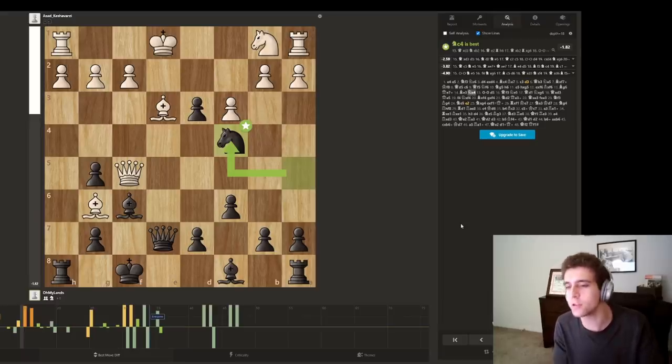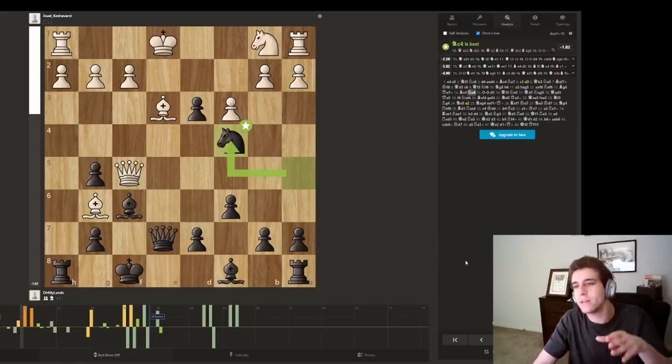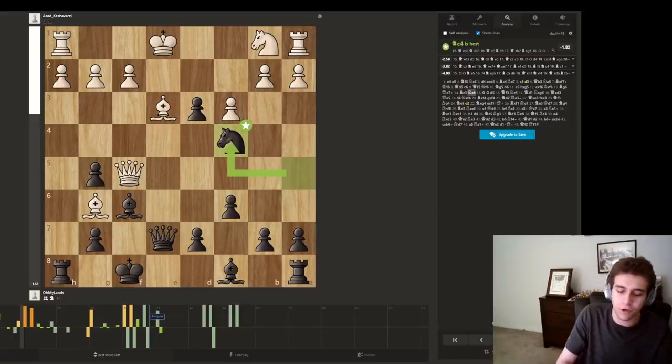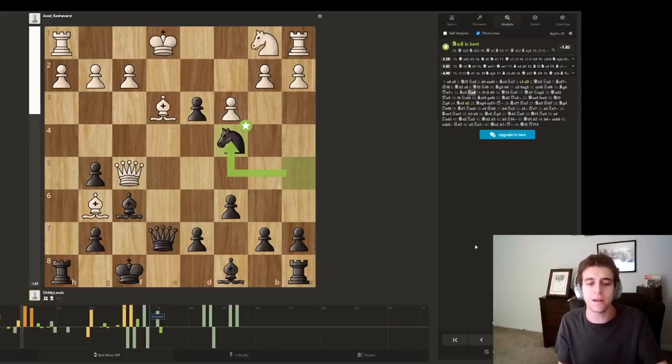Another thing which is frequently misunderstood: if I express my suspicions of somebody, the response may be 'but on move 27 your opponent made a mistake, so he can't be cheating.' That doesn't disqualify somebody from accusations — some cheaters will throw in a mistake or two. But you can use the analysis feature to give yourself a good sense of whether or not you have a case. If you have a case, click the report button. Chess.com does investigate all good faith reports.